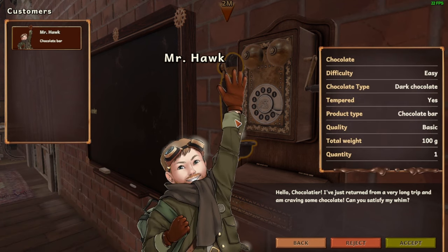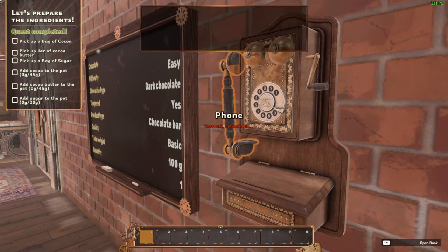Hello, Mr. Hog. 'Hello, Chocolatier! I've just returned from a very long trip and I'm craving some chocolate. Can you satisfy my whim?' Sure! We have a dark chocolate tempered chocolate bar — basic, 100 grams, quantity one. We'll do it!